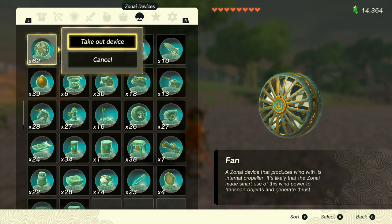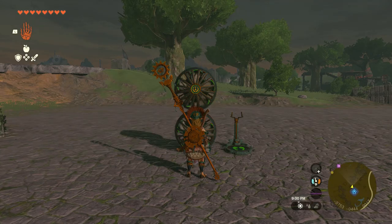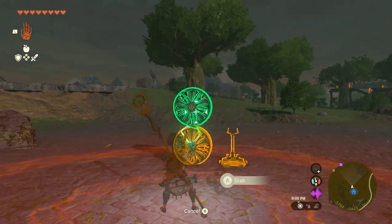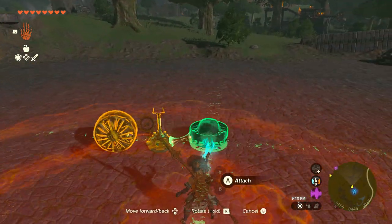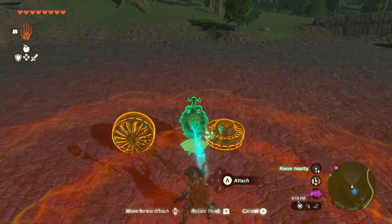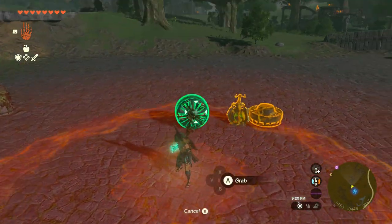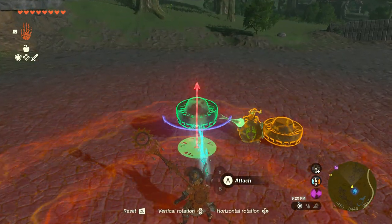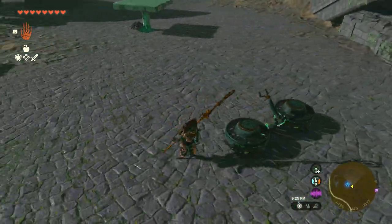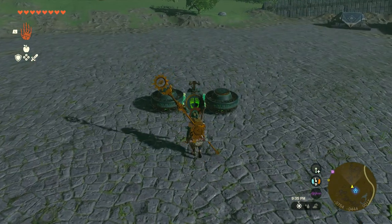I also make myself a hovercraft when I'm doing this. The hovercraft that I use may not work for you, so use whichever one works for you, but let me show you the one I use and why I like this one in particular. All I use is two fans and a steering stick. I lay one fan face down flat, then I put the steering stick at an angle tilted up towards me, and attach the other fan to the other side of the steering stick, making sure it's proportioned.